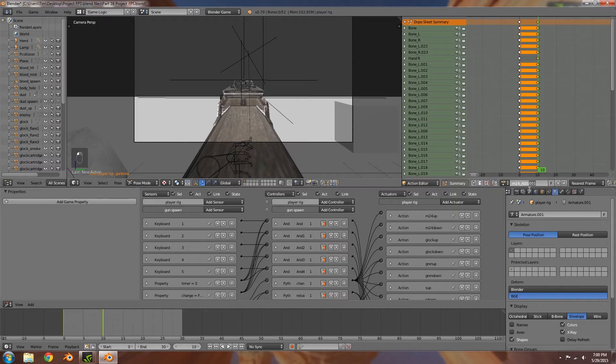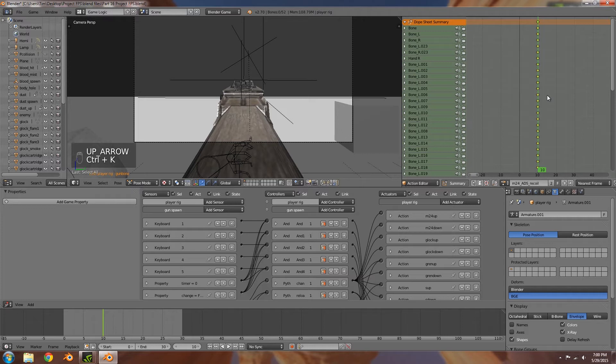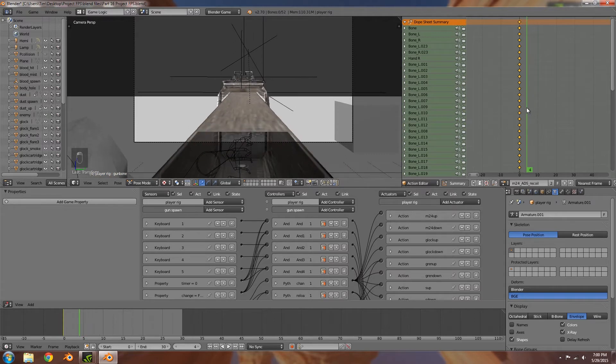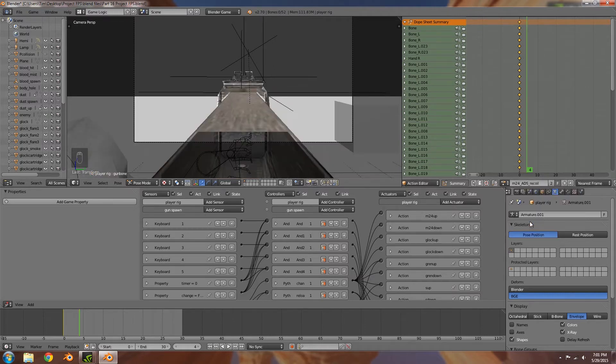Now click the plus and make a new animation — I'm going to call it M24_ads_recoil. Click out, choose the F. Get rid of the first keyframe on this new animation: down arrow to go to the other keyframe, Ctrl+K, X and delete. Go back to the previous animation, Ctrl+K, and then G+X minus 10 so it's on frame zero. On frame four I'll go to the M24 recoil normal animation — that goes from frame zero to frame four — then back to ads recoil, go to frame four, press Shift+D and G+X 4, then enter.